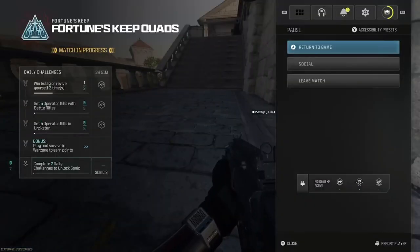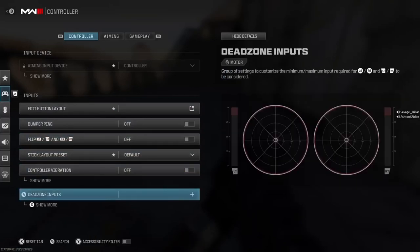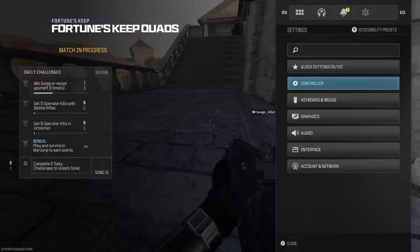Friendly Guardian is active. Friendly Guardian inbound. Two supply boxes secured, one remaining.